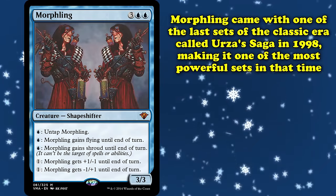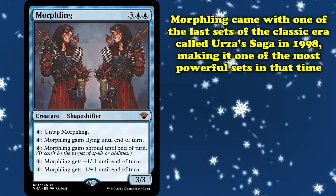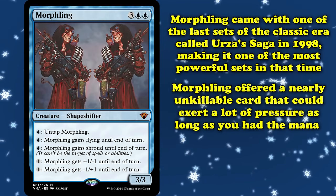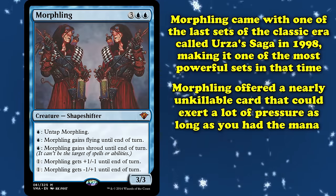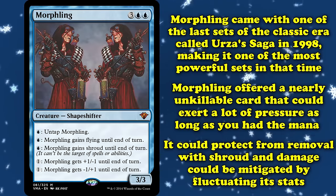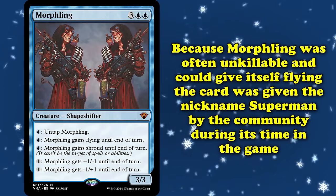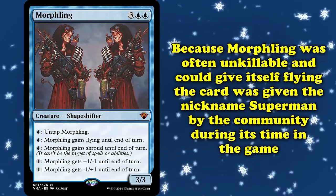Urza's Saga released in 1998, making it both one of the last sets of the classic era and one of its most powerful. Morphling offered a nearly unkillable threat that could pressure for damage fairly freely, as long as you had the mana to spend on it. It could protect itself from removal with shroud, and damage could be circumvented by modulating its power. Given that the card was nigh unkillable and could often fly, it eventually earned the nickname Superman during its time in the game.